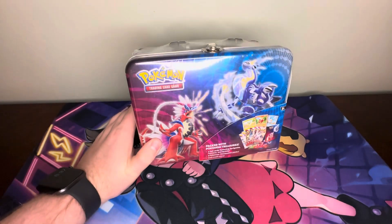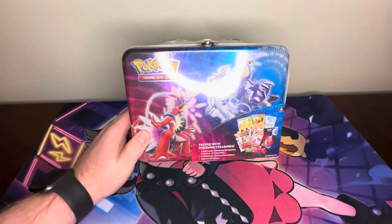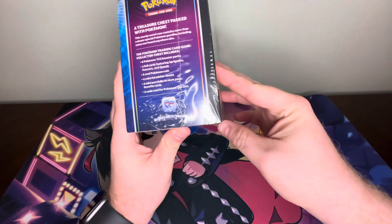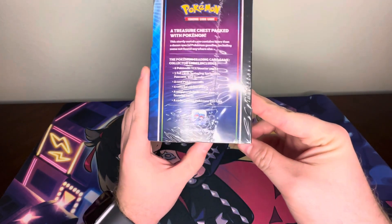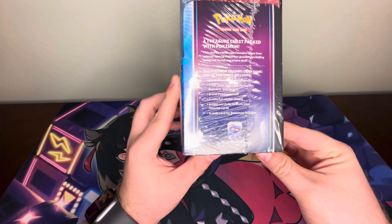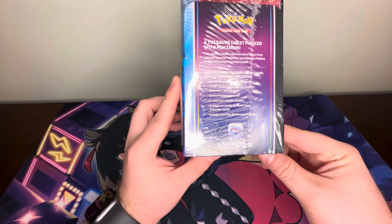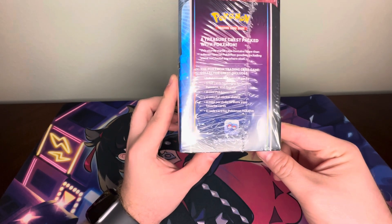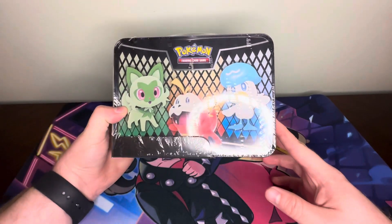So we'll go ahead and get into it, see what's included, and open the packs. On the side here, they go into a little more detail on the contents. In addition, there's a cool Pokémon coin, colorful sticker sheets, a mini portfolio, and a code card. Got the starters on the back.